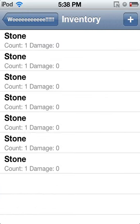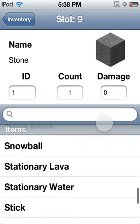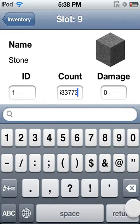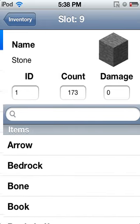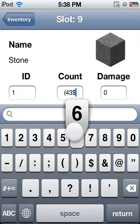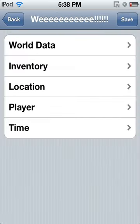For the inventory editor, you just click on add and it will come up as a stone. These are all the different items you can have. You can change the count and all that. It's 64 max, so don't try going over — it won't work. It won't work if you try to do more than 64.